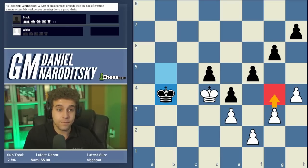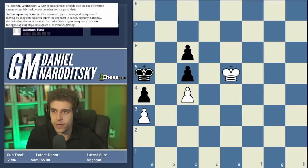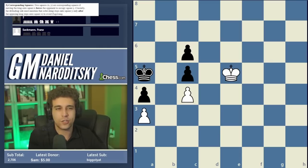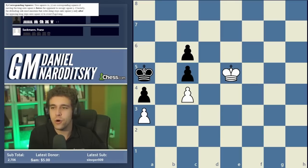We've got two more concepts. The first is corresponding squares — a notion we touched on in the previous video. Corresponding squares is another concept much easier to explain via example. I really struggled with it in books — it felt so technical — but the moment I paused to think about what it entails, I realized it's actually a pretty simple concept. So I'll give the definition, but focus on understanding the example rather than taking every word down.